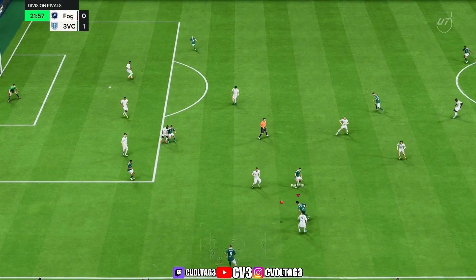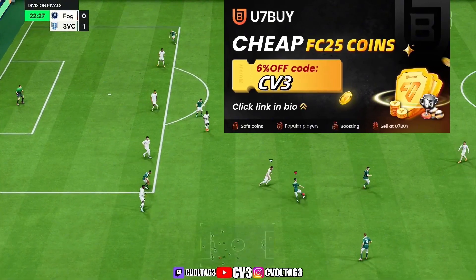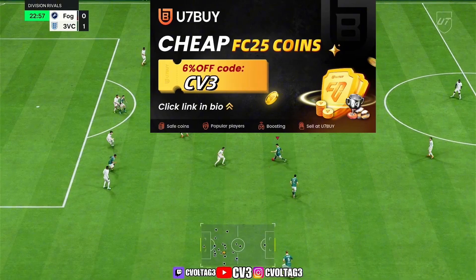If you need coins right now to help you get any of these expensive cards, be sure to use code CV3 on UseThemAndBuy for six percent off — link in the description or link in the comments to get cheap and safe coins.